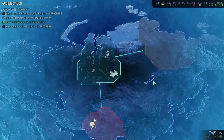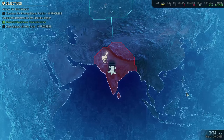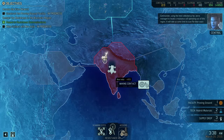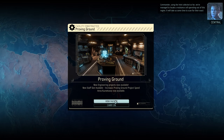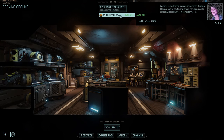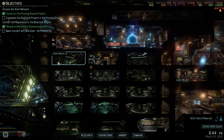Make contact with India — let's go do that. That will take five days, that's fine. Proving ground is done, nice. The problem is we only have one engineer, so I can't really use this slot right now because I want to get started on other facilities, which means we have to remove the debris.